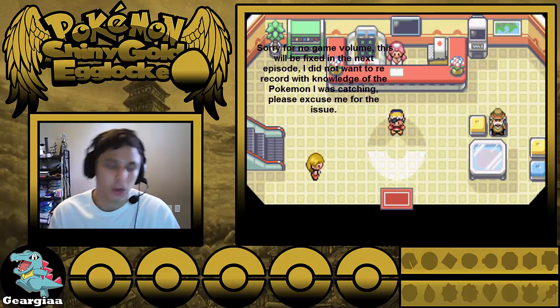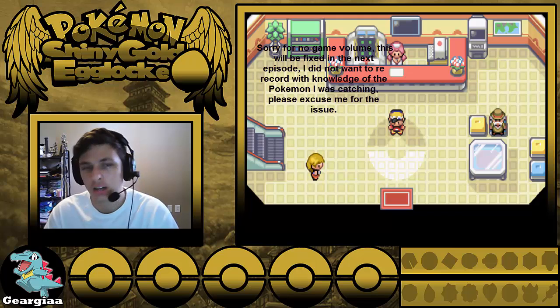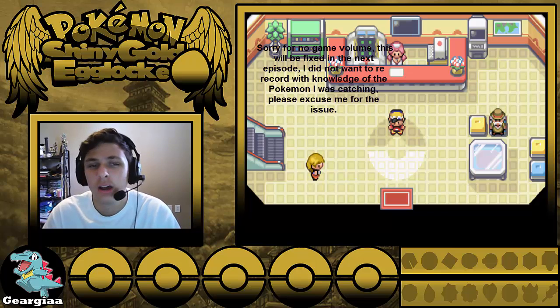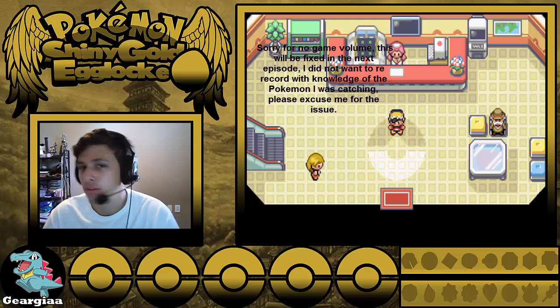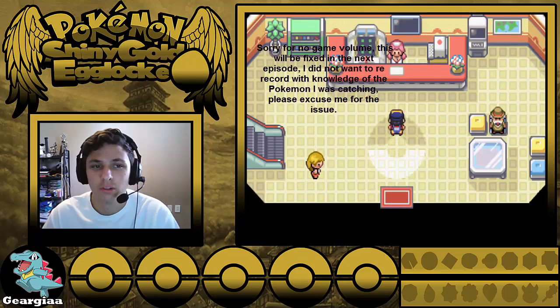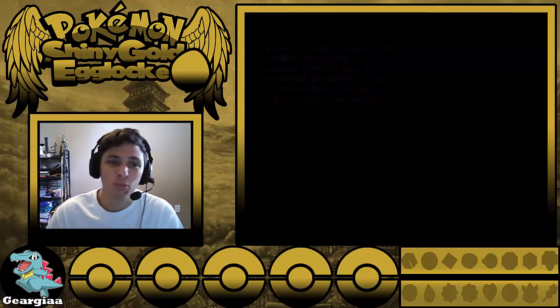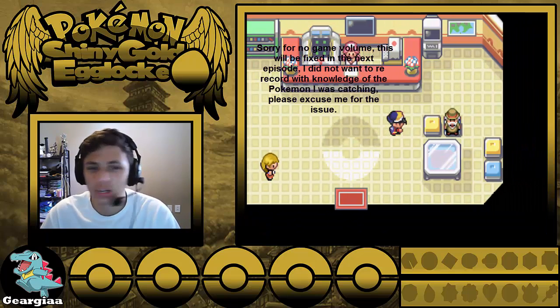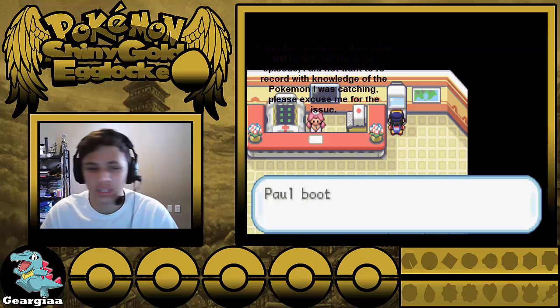The second thing I need to explain is what the Egg Lock rules are, because a lot of people seem to not understand. An Egg Lock is pretty much a Nuzlocke — the only Pokemon you can catch is your first encounter of the route. If it faints or runs away, you can't catch any more mons for that route. When a Pokemon faints, it's considered dead — you put it in the PC. You have to nickname every Pokemon. But instead of catching the first Pokemon of the route, each mon you get, you replace it with an Egg sent in by a viewer. We have our starter Pokemon but we can't really use our starter Pokemon, can we?